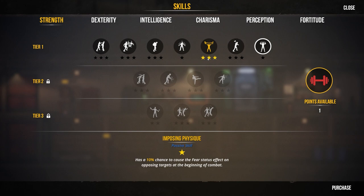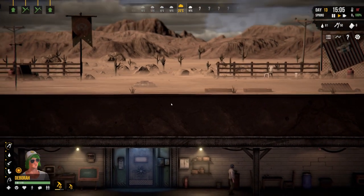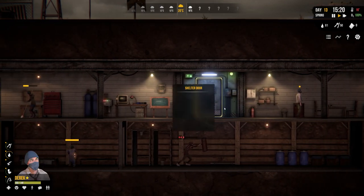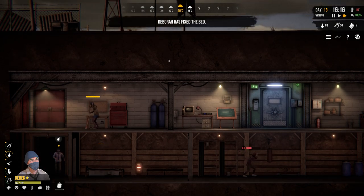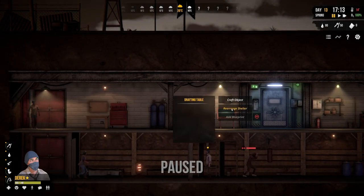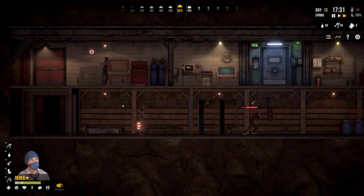Looking at Lisa's skill options: damage dealt, fear status effect buff, carrying capacity. Purchasing increased carrying capacity. Eventually we'll get into combat and it won't be ideal since we're not well-tooled, but increasing strength allows use of things like baseball bats. The shelter is finally clean - crafting and placing the recycler.